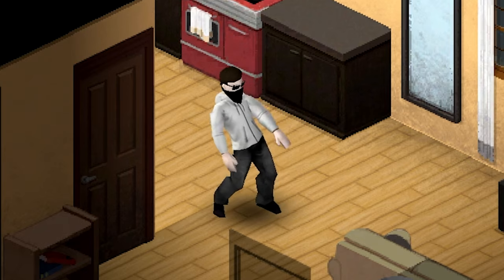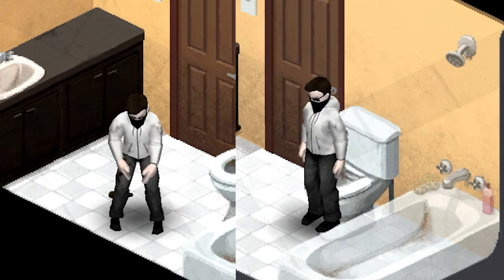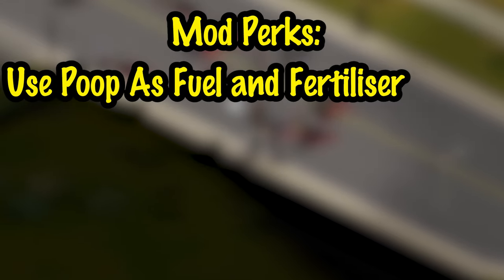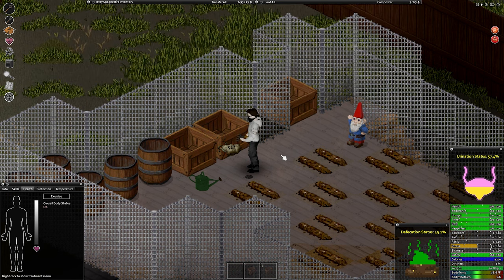To start this mod review, we have Defecation by Nader. This mod forces you to take heed of your bowels. The benefits of this mod are as follows: you can use your feces as fertilizer and fuel, so now you can roleplay Matt Damon from The Martian.